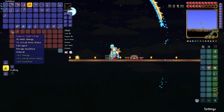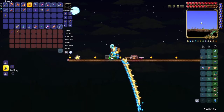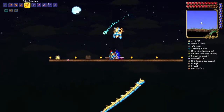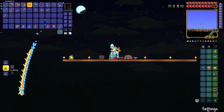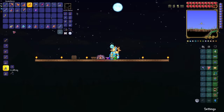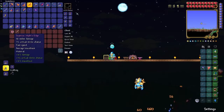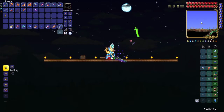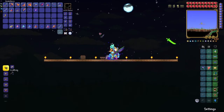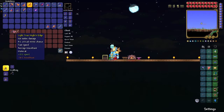Now to get the True Night's Edge, you need 20 souls of sight, 20 souls of might, and 20 souls of fright, so you need to defeat all of the mechanical bosses. I'll get a spawner for the last one, which is Skeletron Prime, and defeat it. I have just defeated Skeletron Prime and I've got more than 20 of all of these souls. Grab the Night's Edge and here it is - the True Night's Edge. It throws a laser beam sword. Get rid of the excess and place it in the chest.